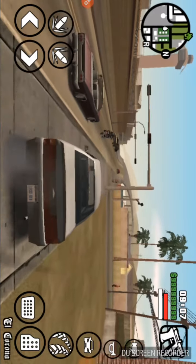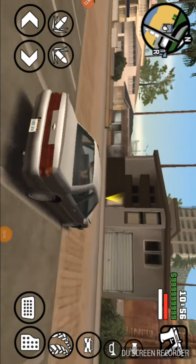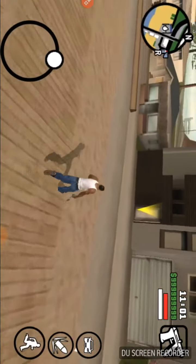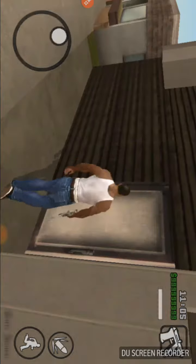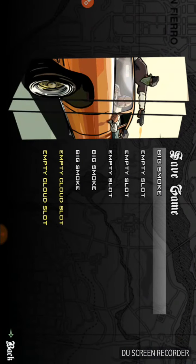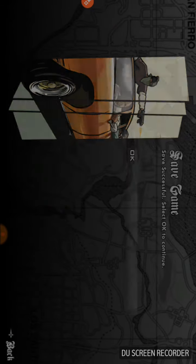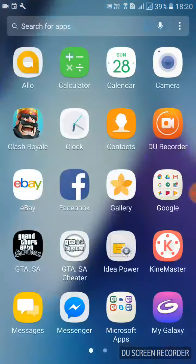As you can see, we are in the house and we need the garage to be empty, so we will not go and park our car inside. We'll just go — I've already applied it but it still doesn't matter. Now we need to go to our home screen and go to the GTA SA Cheater app.